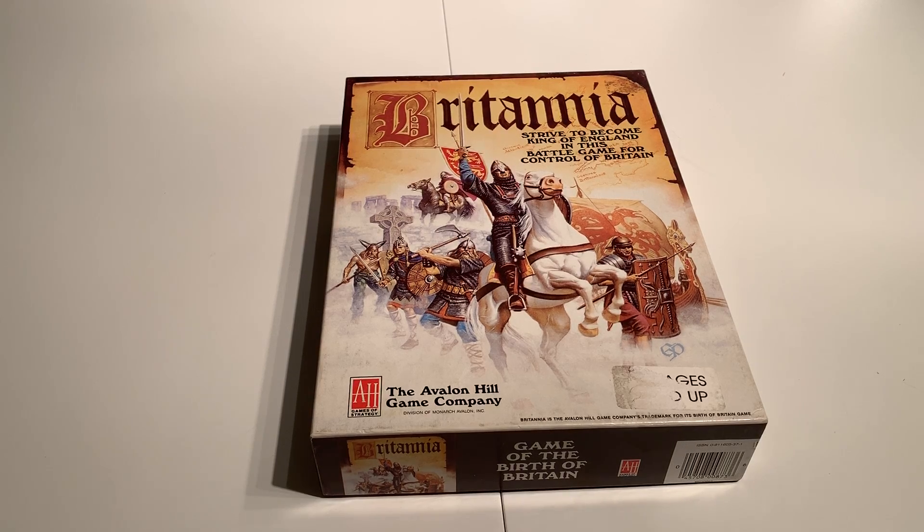I didn't want the Fantasy Flight version, but I did want a copy because I enjoyed it, and I have Maharaja as part of my Avalon Hill collection. So I thought it'd be cool to get the old Avalon Hill version. I found an unpunched copy on eBay that had bid up to about 14 or 15 bucks. I put a max bid in of 30 bucks and ended up getting it for $21, which I thought was a pretty good deal for an unpunched copy of a classic Avalon Hill title.